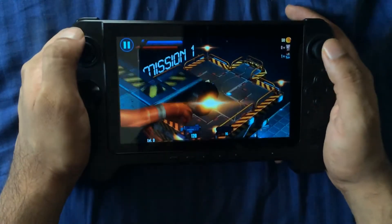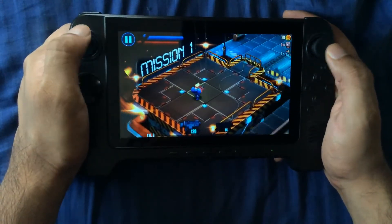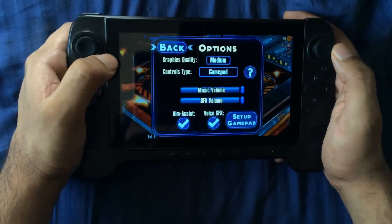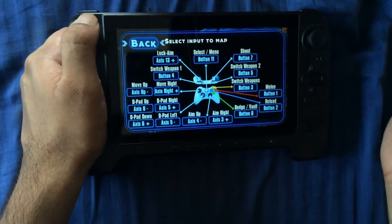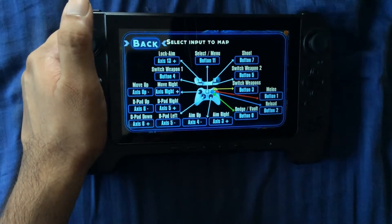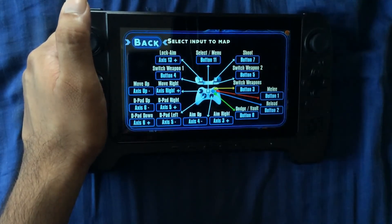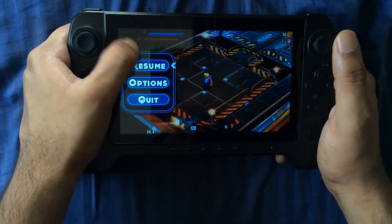This works with standard HID controls, which is why I'm able to play it properly with my GPD G7. You can go into your game pad settings and map any key you want. I wish more Android games did this since they're becoming more complicated, but as long as your controller is HID-supported it would probably work fine.